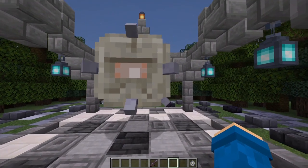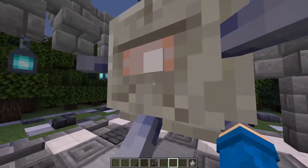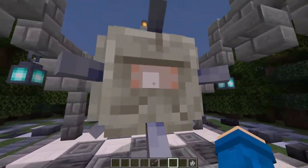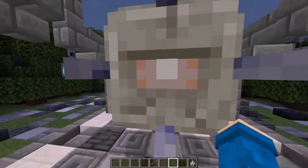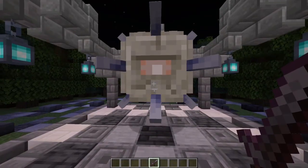Right here is a pretty big guy — it's an elder guardian. I just like how the eye actually follows you. It's a little detail. They are literally just a cube. I'm gonna say a 7 out of 10 for this guy.